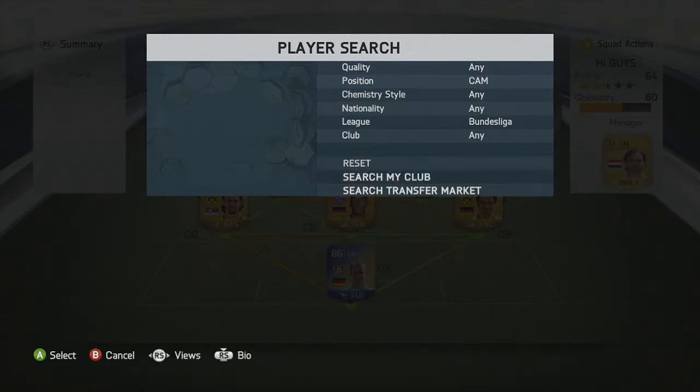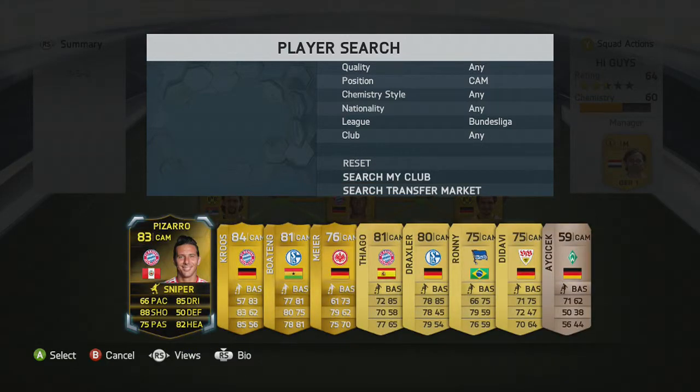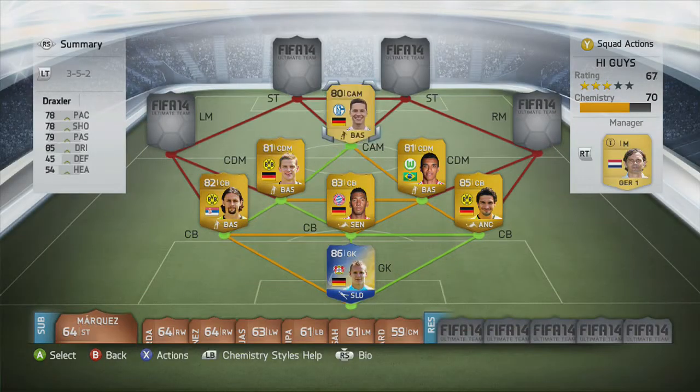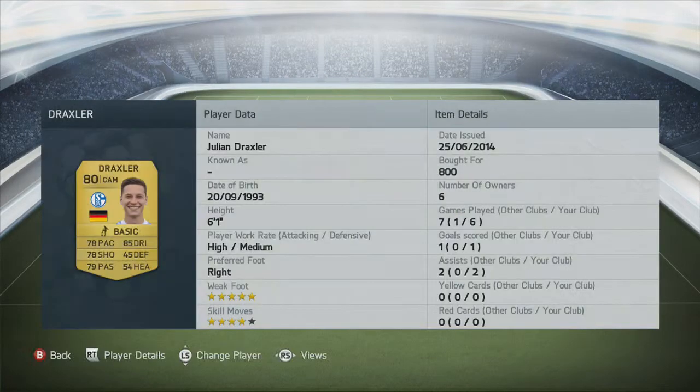In the CAM we have Julian Draxler. Most people would be like, why aren't you using Götze or someone else? Look at those stats — you can't say that's not good. High/medium attack rate, 6 foot 1 with 78 pace, 85 dribbling, 78 shooting, 79 passing. Five-star weak foot and four-star skill moves. You can't say it's not good — and for only 800 coins. Just amazing.